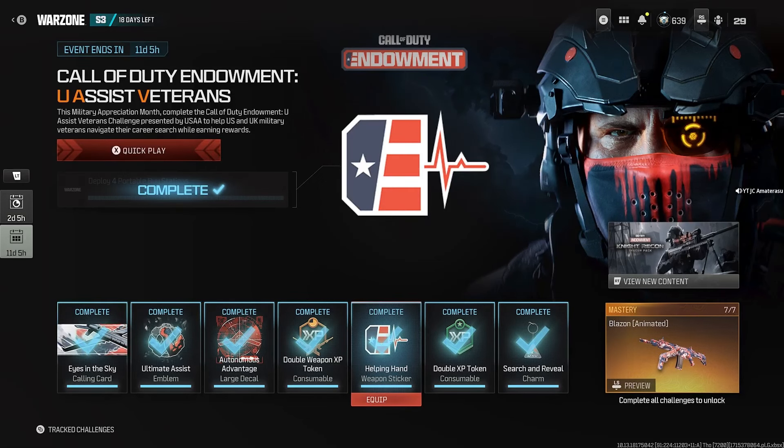Welcome back — this is a brand new Modern Warfare 3 video. This video is about the Call of Duty endowment USS veterans event challenge: how to deploy four portable buy stations. I know you may not know how to find them, because it's extremely hard to find portable buy stations.